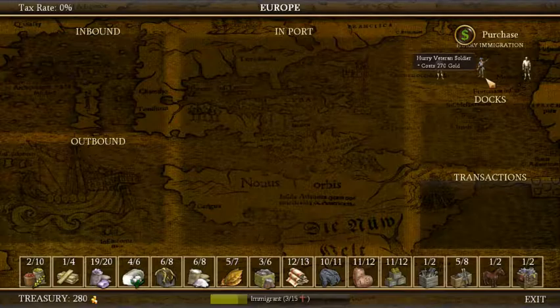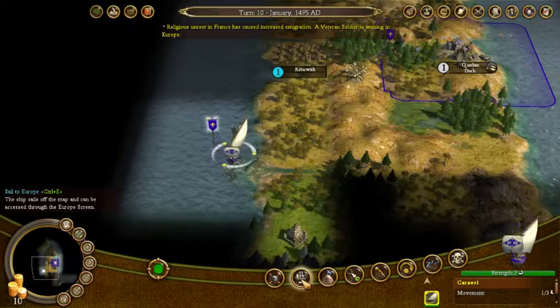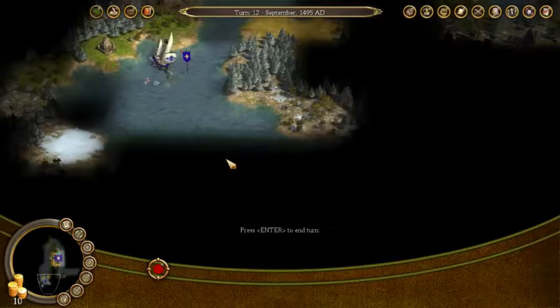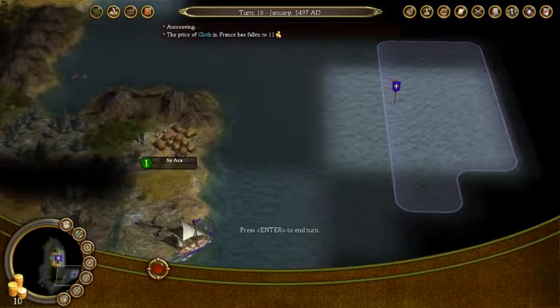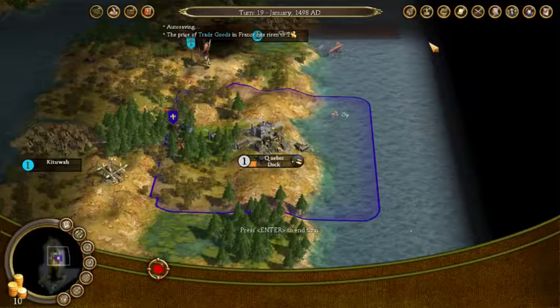Let's take a look at our Europe screen. You can buy and sell with the motherland, and you can also get immigrants — 270 gold. We actually have enough to purchase one of these guys. We have a veteran soldier here, which I'd like to get because I believe they're one of the more powerful units in the game. So we're going to grab him and send our ship back to Europe to pick him up.